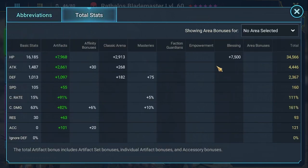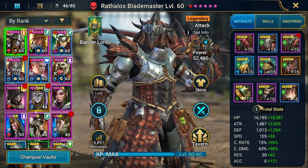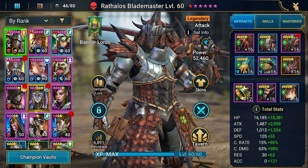Let's look at his stats. Attack is 4,400 — pretty decent. Speed is 160, which is not the best; he's very slow. Crit rate is over the cap at 100%, so I'm losing that extra 11%. Crit damage is 161. I'm getting 10 from masteries and 6 from affinity bonuses from the arena. That's how he looks.